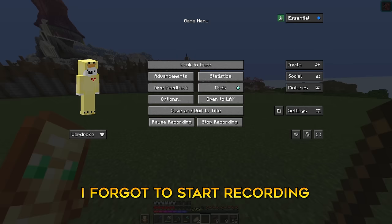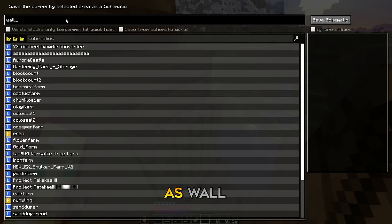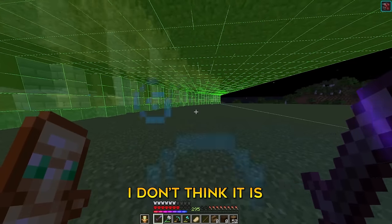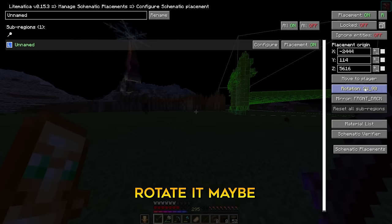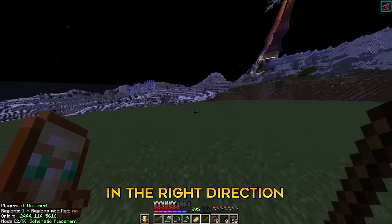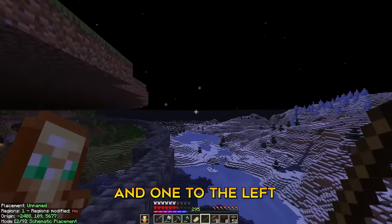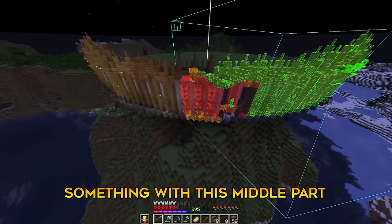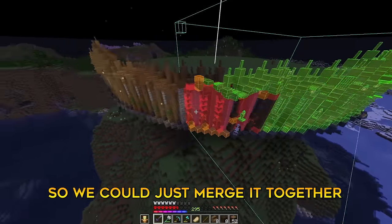Guys, I'm so sorry, I forgot to start recording. I've made a selection of the wall and we're going to save it as 'wall half quarter.' Now we're going to load it in and mirror it. We try mirroring, rotating — oh, that looks more like it. Now we have to put it in the right direction. We're going to have to do something with this middle part, but I don't think it's going to be that complicated. I just did whatever there so we could merge it together.